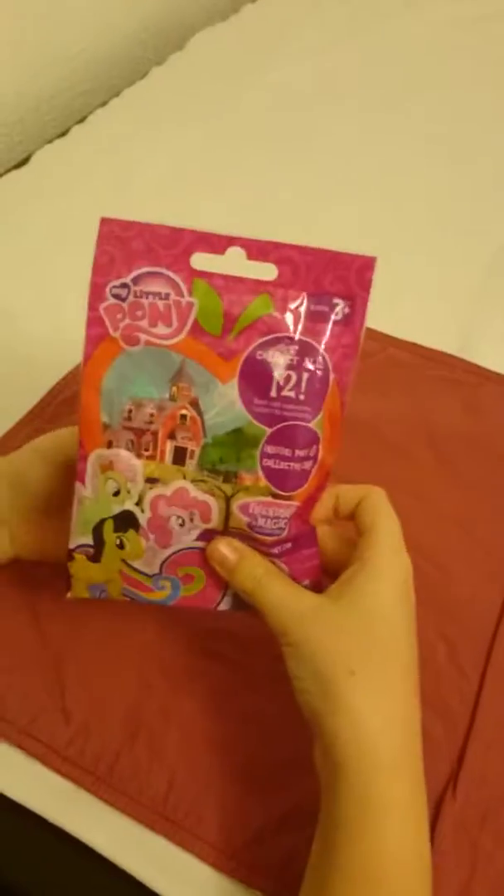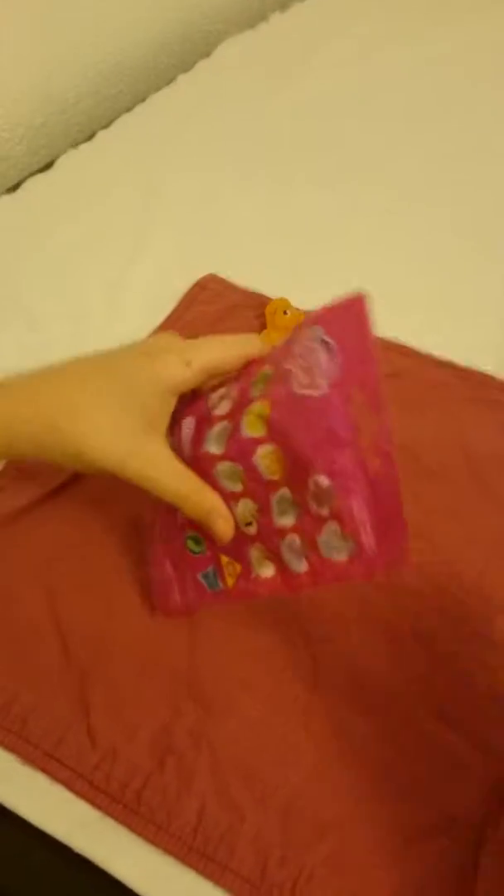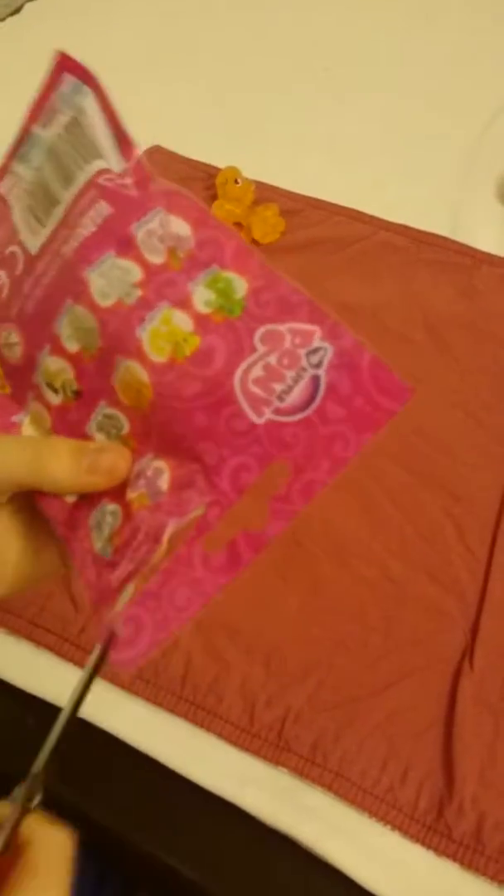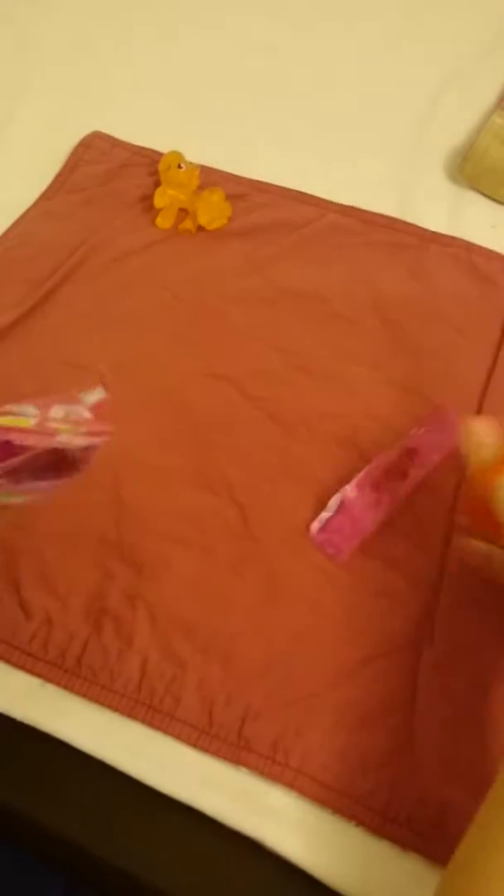Now we're going to open this blind bag and see which pony we get. I'm going to use the scissors because you need to use the scissors when you open one of these blind bags. Then you tear it. Let's see who we get. So let's take out the blind bag.